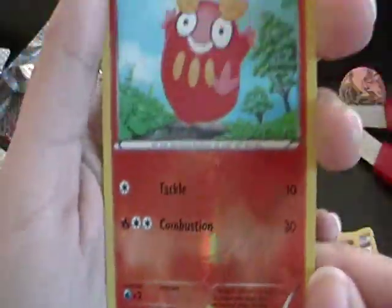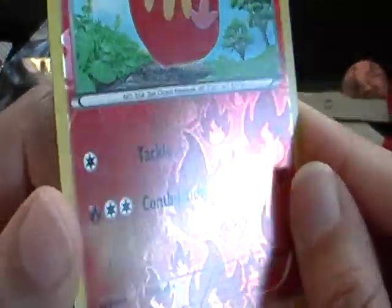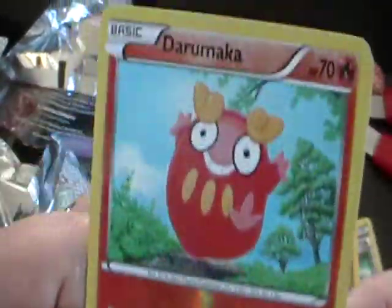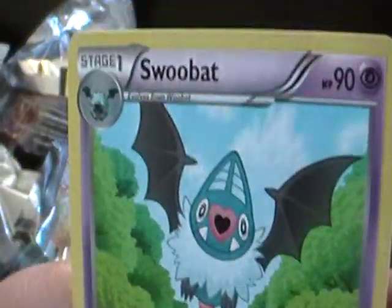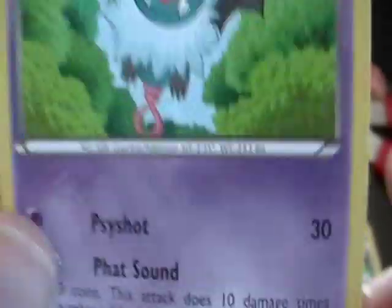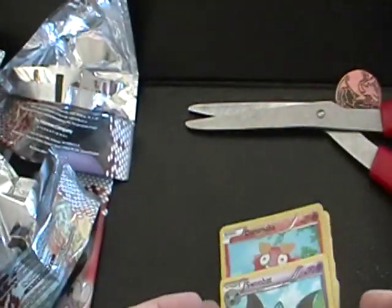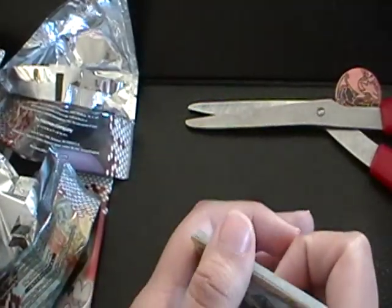And a reverse Darumaka — check out the fiery flames. Darumaka, and Swobat with a heart for a nose. Just a regular Swobat. Well, that's it for the regular boosters.